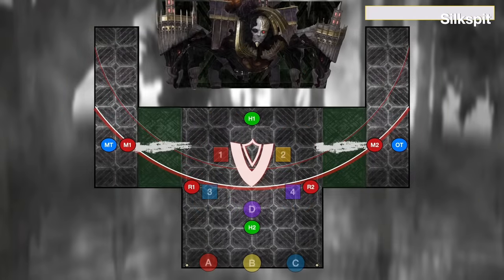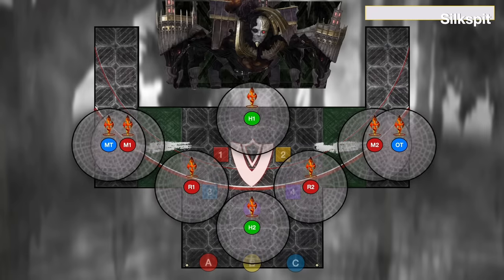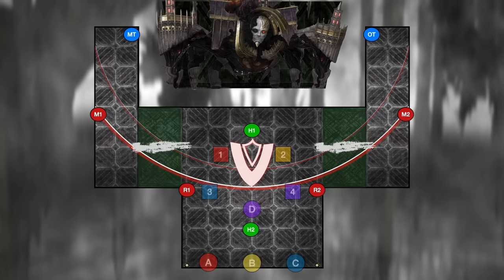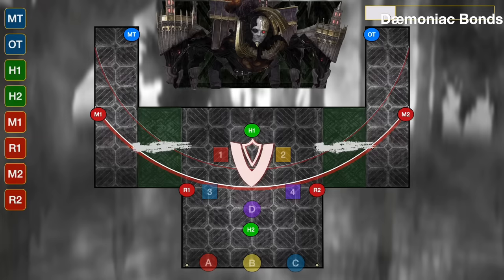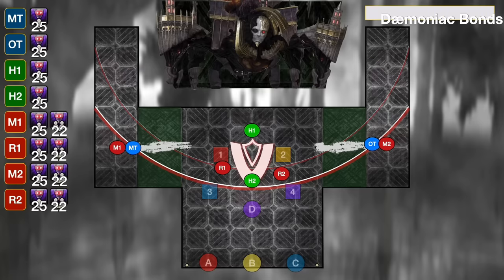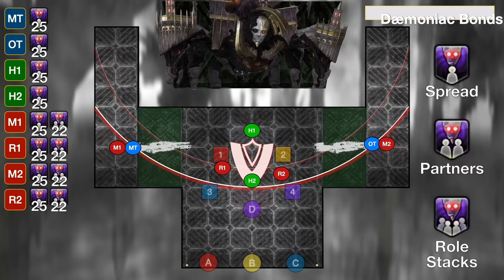Next up, the boss casts Silkspit — go to your pre-assigned spread positions, making sure to cross the bridge so you don't get a 40-second poison debuff. Make sure you're spread out properly, and just as these finish the boss is going to cast Daemoniac Bonds. You're going to get a mix of three debuffs: spread away from everyone, partner up with one other person, or be in roll stacks of four people. The partners always target either all supports or all DPS, so a support partners with a DPS. Roll stacks always target one random support and one random DPS, so all supports collapse together and all DPS collapse together. Which two debuffs you get and the order will be random for this first set of bonds.